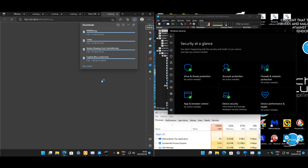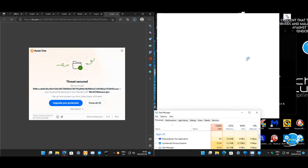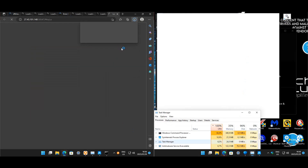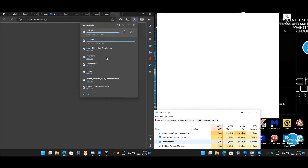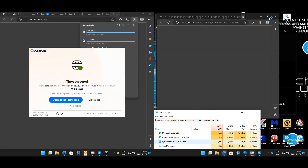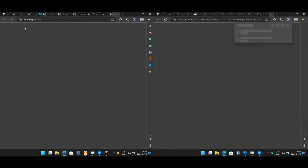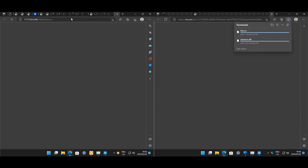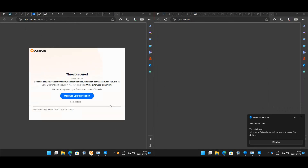We've got a couple of files downloading on the Avast machine. The combination of websites includes DDoS websites, malicious websites, and sites where you can download malware — a bit of each. Pages are still opening on the Avast machine. Let's get the downloads folder open.